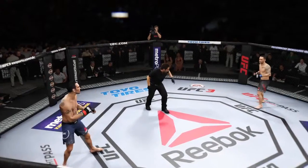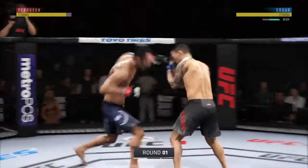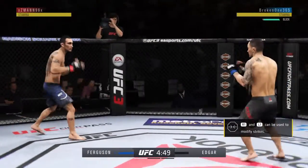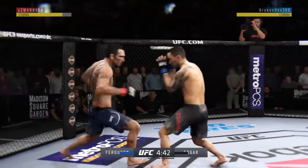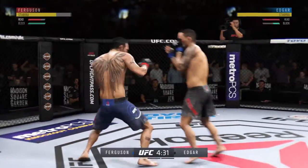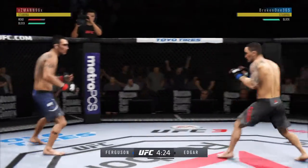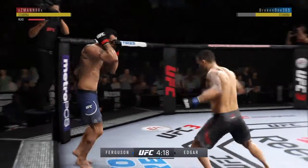First one, you ready? And we are underway. Fainting with the punch. Good defense there. El Kukui gets caught with that punch. Opens with the left hand and lands flush. Trademark inside leg kick there by Edgar.